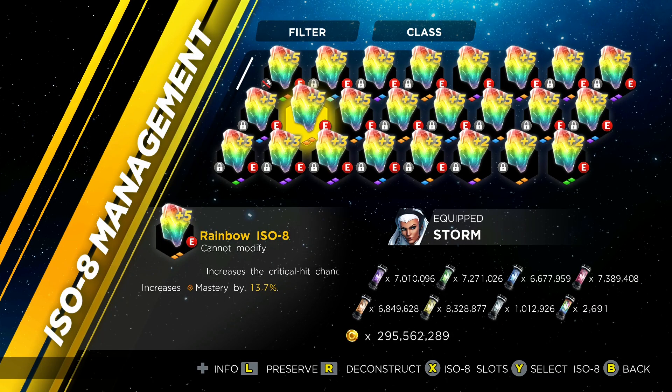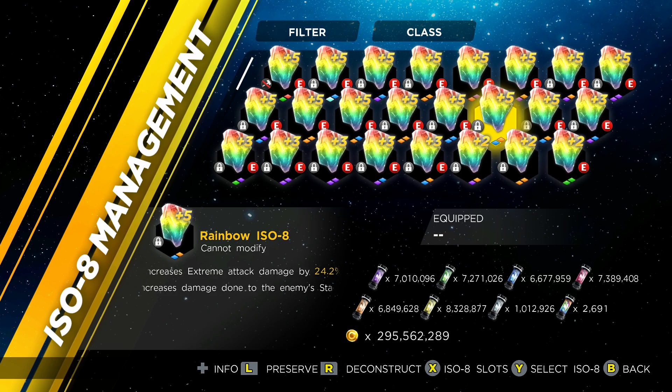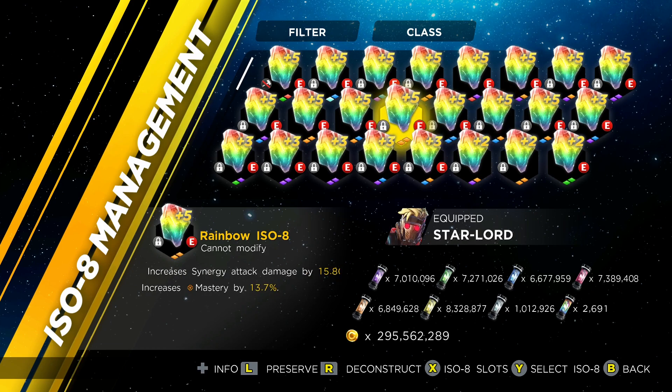Hey guys, welcome to a Marvel video. Someone left me a comment a while ago saying there should be a system in the game where you can actually merge two colored ISO-8s to make a rainbow. I was like, dude, that is such a good idea!